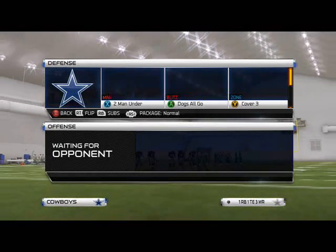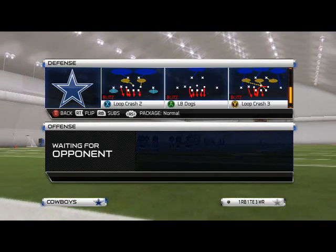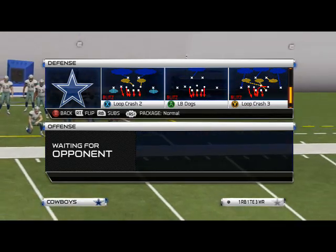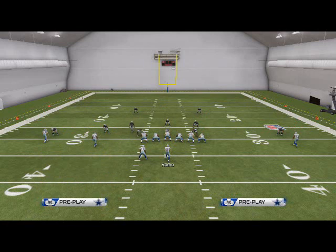The blitz we're going to focus on today is the Loop Crash 2. It's a pretty good setup and I like it for short yardage situations. I've got it set up for you guys here, so let's take a look. All you've got to do with this play is shift your linebackers to the right.